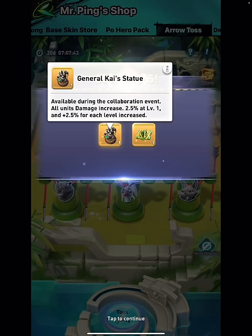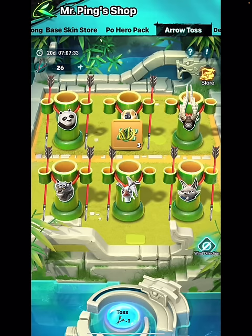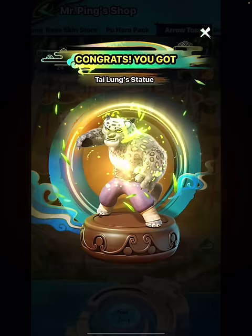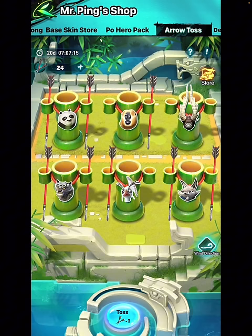Oh nice one — it's the damage increase, absolutely great! Let's carry on and try to fill all these ears if that's possible, and maybe we're lucky enough to get a level two or level three. I have another 25 arrows. We got another one — that's super nice, the attack increase. I'll put it down in my base later on. You can imagine there's a certain RNG built in even though it kind of looks like you're aiming toward something.